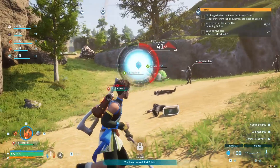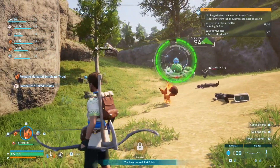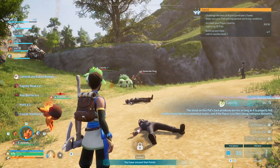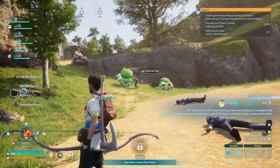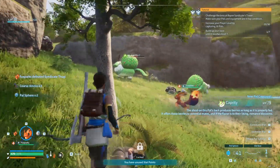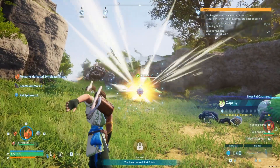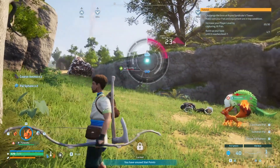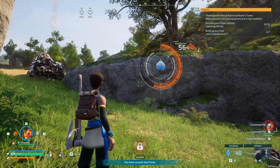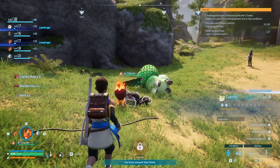Let's utilize that capture point — okay, it's spinning. This is another easy way to capture pals: if something else is fighting them, wait for it to have low enough health and reap the benefits of them damaging it. Cheesing? Nah — strategic planning. There we go, I'll go with that.